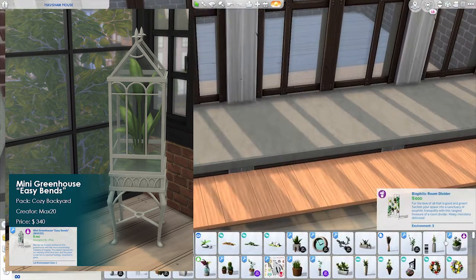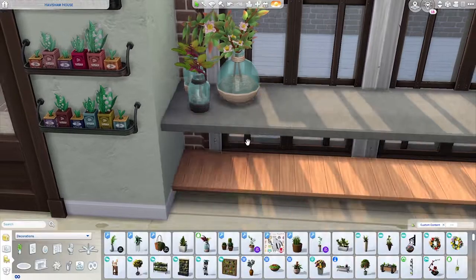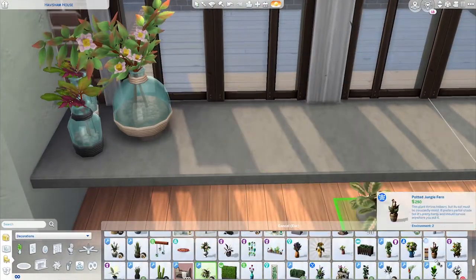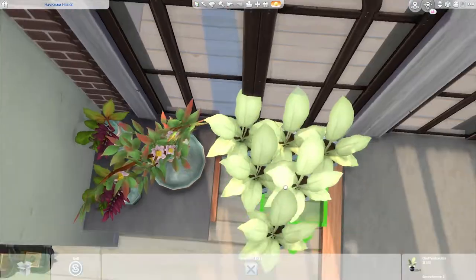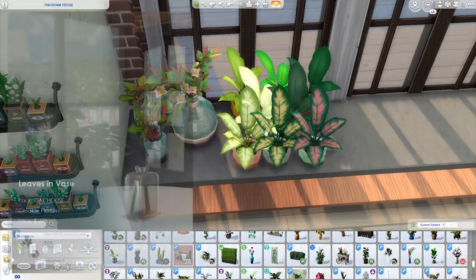Number five is the Mini Greenhouse Easy Bends from the Cozy Backyard Pack by Max 20. I just think that this huge terrarium-style plant is so fascinating. It's not as versatile as the other plants, but I still think it can be put in a lot of different builds. It's just so beautiful, especially in the white swatch and the black swatch.